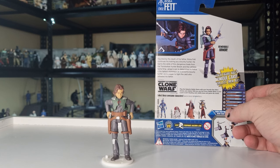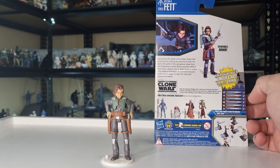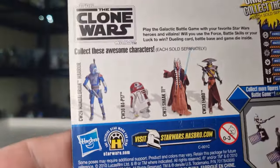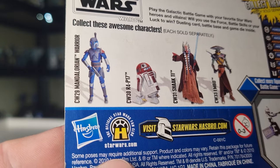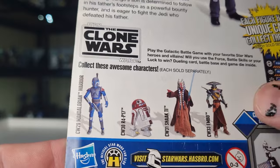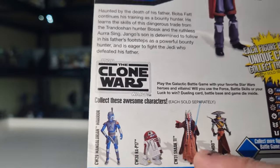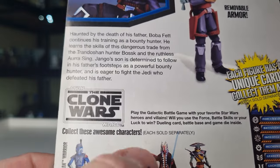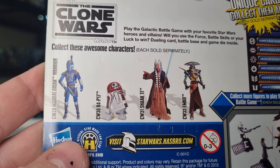Removable armour. He was number 32 in the line at the time. A couple other figures in the wave: we've got the Mandalorian Warrior, R4-P17, Shark T, and Embo. Pretty sure I've taken a look at Shark T and Embo. If I haven't done Shark T yet, she'll be on the list.